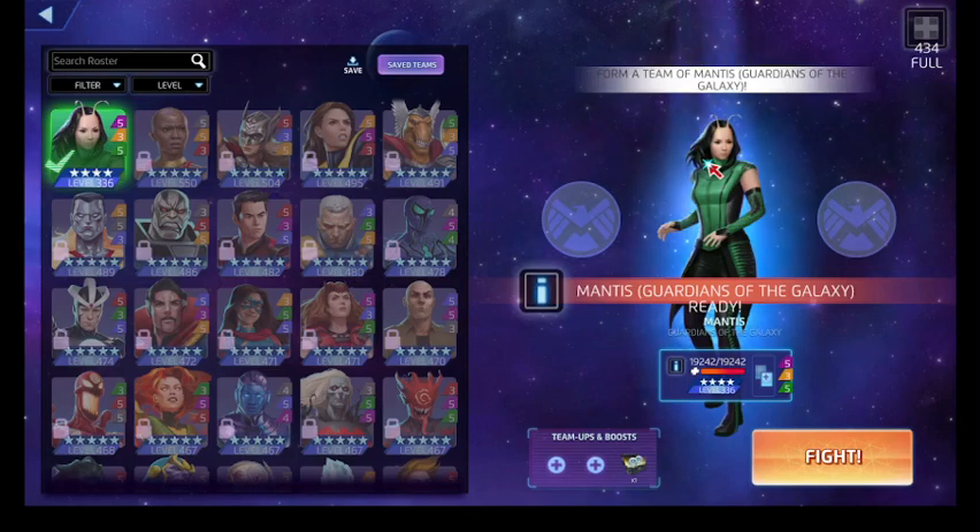Alternatively, we could let Venom damage us a lot with either his yellow or his green ability — that gives us a protect tile — and then we give the protect tile to him with our yellow ability and match it away to put him to sleep that way. Those are the two options we pretty much have. Whatever the board decides to give us, that's what we'll go with, and as always, I let my matches do the talking.